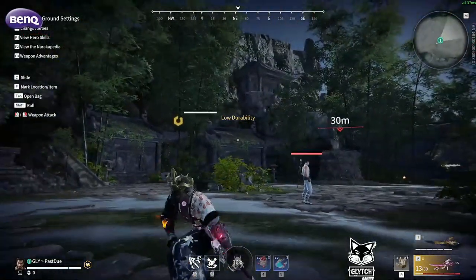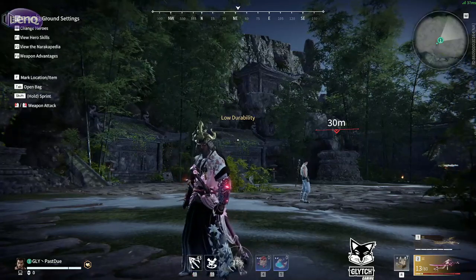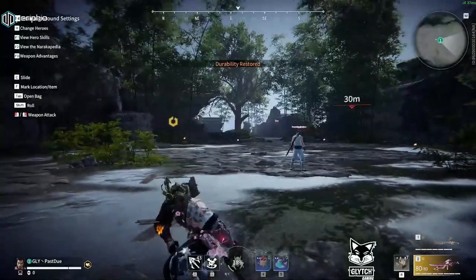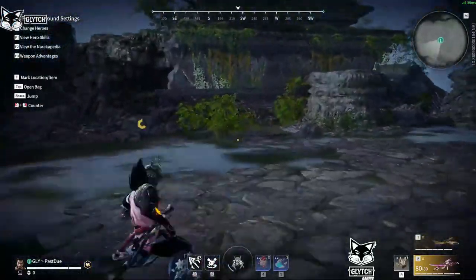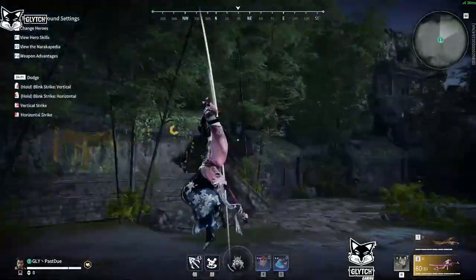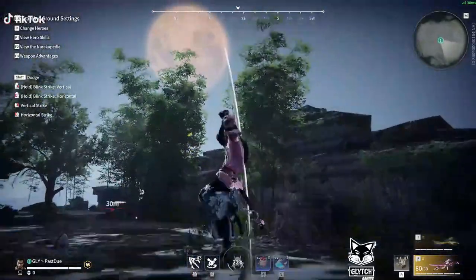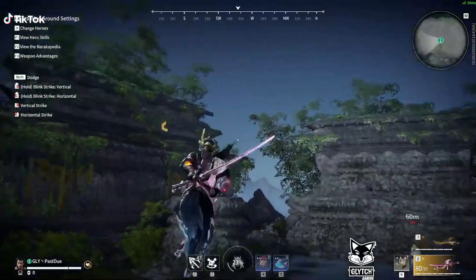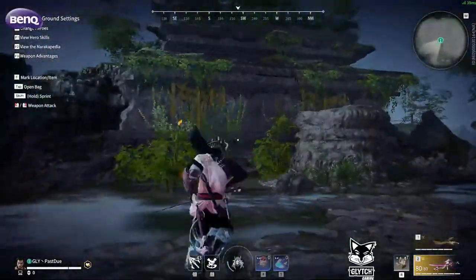So to start this out, if you've watched part 1 and part 2, then you have an understanding of how this combo works already. In order to get this infinite down, something I recommend practicing is just doing sliding uppercuts over and over in pre-training. If you can get to the point where your sliding uppercuts look like that until you're out of stamina, then you can maintain that speed while you're doing the infinite to continue this combo.